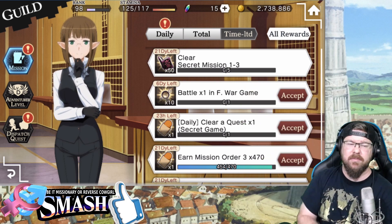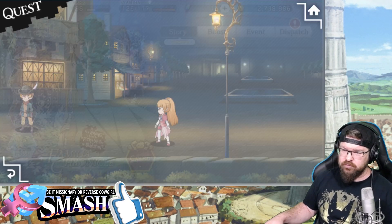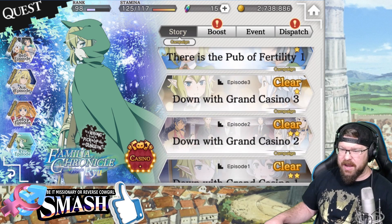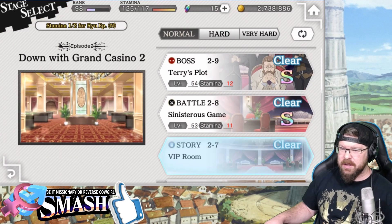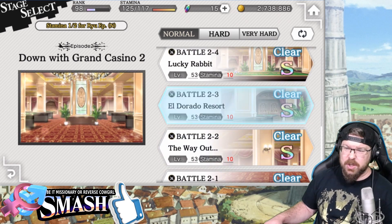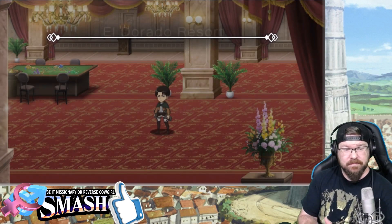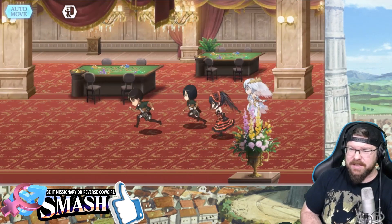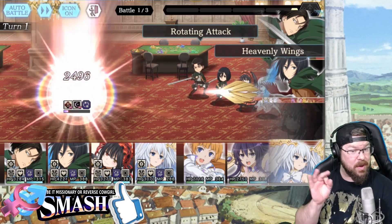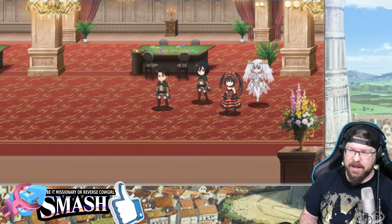This is the interesting one — Clear Secret Mission 1 of 3. I'm not 100% certain what this is, but I have the feeling you just kind of have to go down here to the Ryu missions. Episode 3 — someone actually pointed this out — 2-3 is Eldorado Resort. So I get the feeling just auto-running this is all you have to do. Let's do a quick auto-run of this. I'm doing an auto-battle — no hesitation, because that's the thing. No hesitation. We're going to wreck it with extreme prejudice.